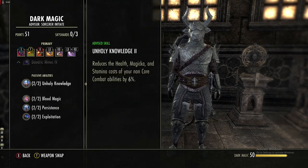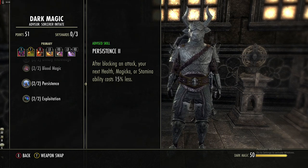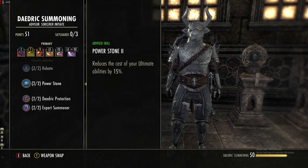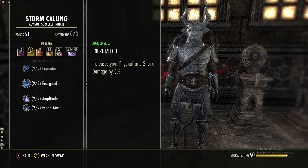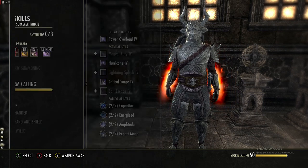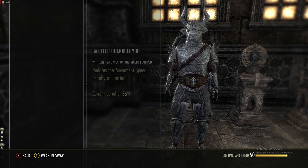For passives, focus first on the one that reduces the cost of non-core combat abilities. Get the passive that makes your next skill cost 15% less after blocking an attack — since we'll be blocking at all times this will always be in effect. In Daedric Summoning, get the 15% ultimate cost reduction. In Storm Calling just get the 10% magicka recovery, the physical and shock damage bonus, and the reverse execute. In the Sword and Shield line get all of them — they reduce costs, increase bash damage, and make you faster while blocking.